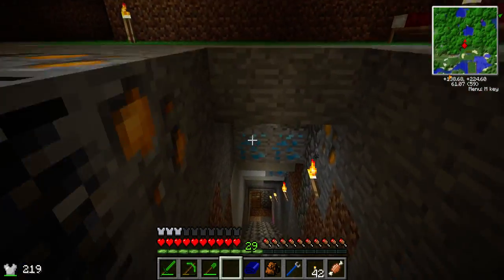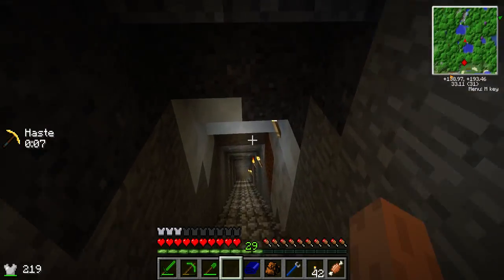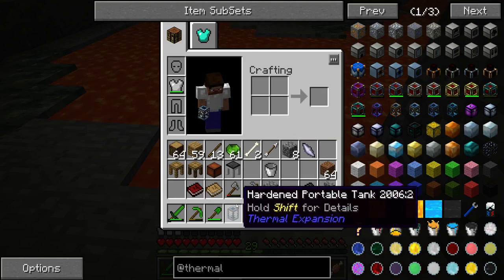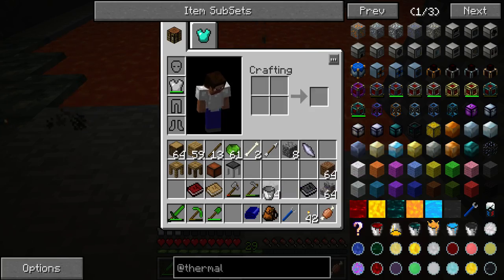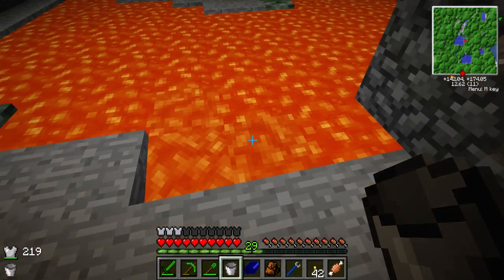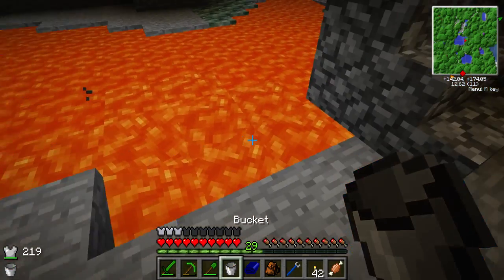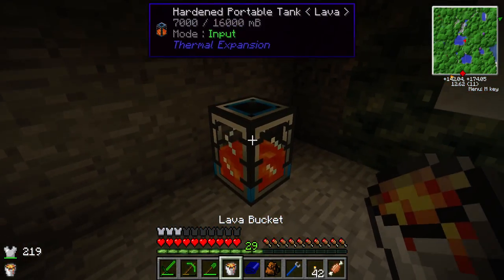We're going to use it with our bucket, and we'll also need our crescent hammer as you're going to see. Let's go play with some lava — and hopefully not get burned, not get blown up by a creeper, and not get shot by a skeleton with a load of arrows, or any of the many other ways that we can die, which I seem to do quite a lot. Anyway, here's some lava — how handy is that! Let's place down our hardened portable tank, pull it away from the lava. We will grab our bucket, scoop up some lava, and right click it on the tank. You can see it's putting it in there, so let's fill it up with lava.